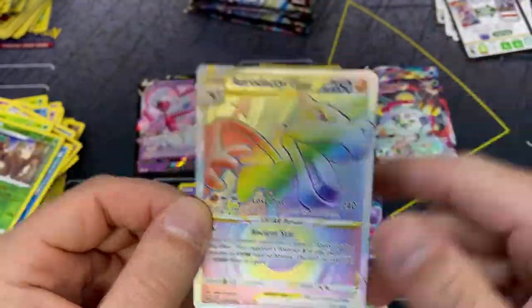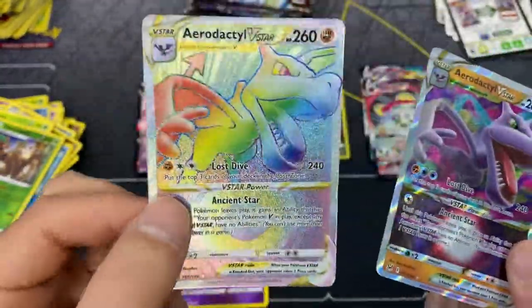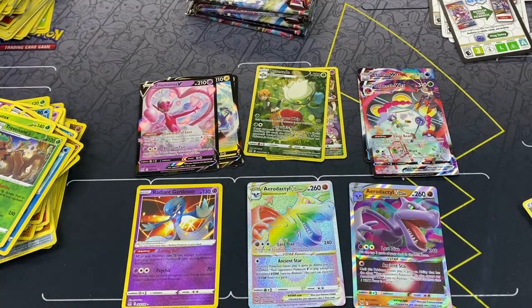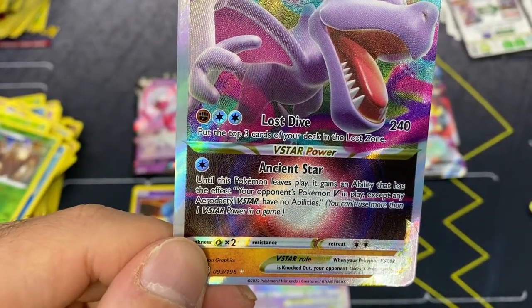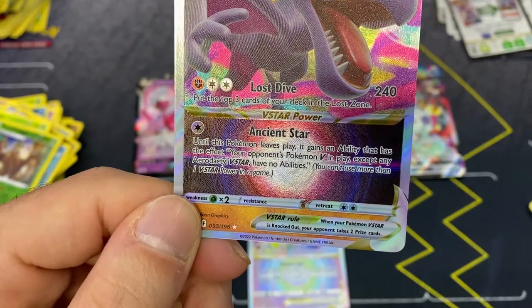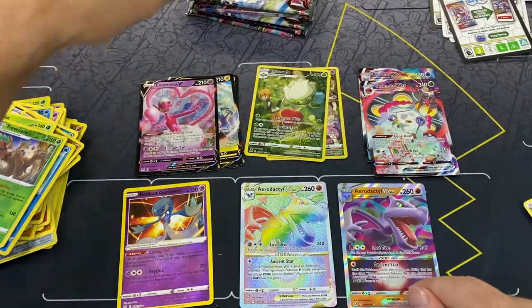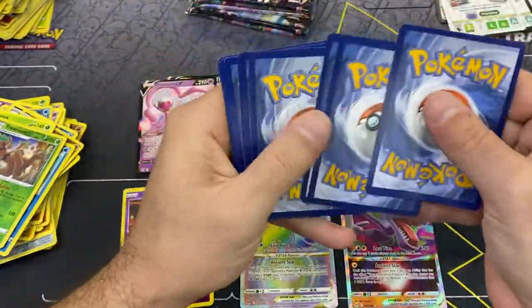Check out the difference in texturing on this compared to the regular V-star - they made it kind of like a wavy Lost-smoke look, and on the regular one they went for a very straight-line look. Back-to-back Aerodactyl V-star! I don't know if this card's going to be playable or not. Laws Dive: put the top three cards of your deck in the Lost Zone, and then Ancient Star grants an ability that affects your opponent's Pokemon V in play - except Aerodactyl V-star has no abilities.